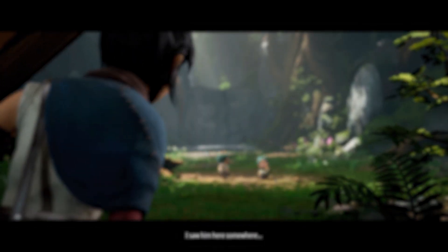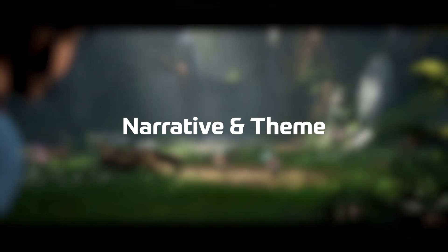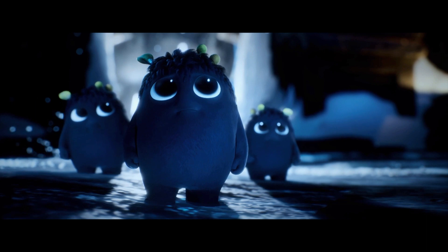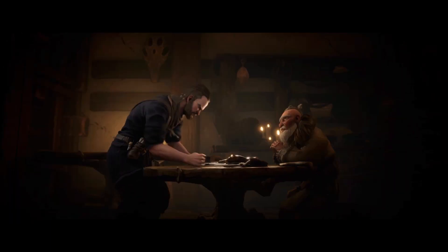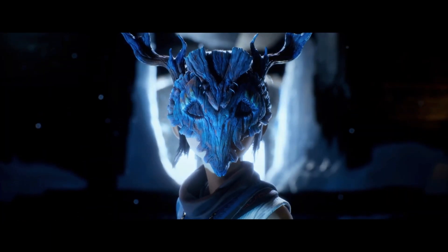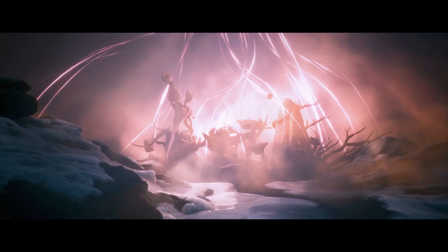The next positive is the narrative and theme of the game. Kena is a spirit guide, which means her primary duty is to shepherd restless spirits beyond the veil of Earth and on to the great beyond. These restless spirits are what's corrupting the land around you, and thus you must dispose of them in order to bring balance back to the land and bring peace to the departed.